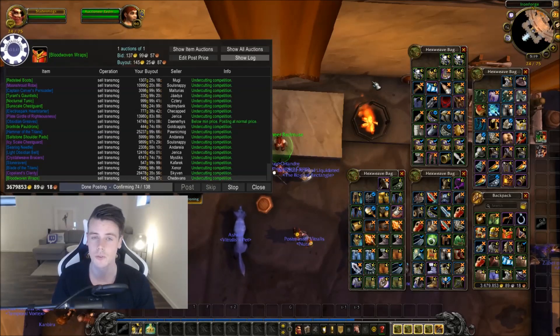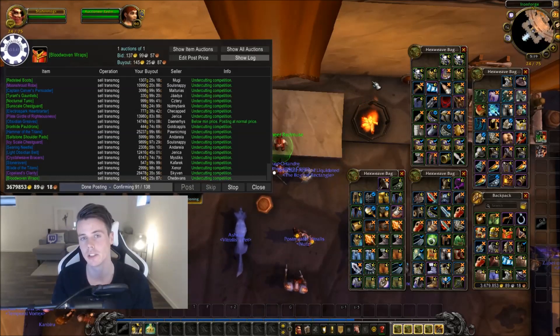Then you have RFK. RFK is really simple to run and it drops a lot of green items — simple as that. And if you're lucky enough you're going to get something like the Avenger's armor, which has a marquee value of like 40,000 to 50,000 gold. But just the green items alone are really decent.